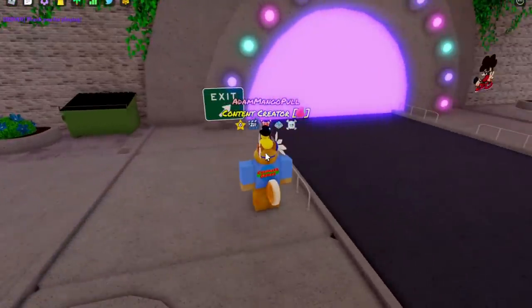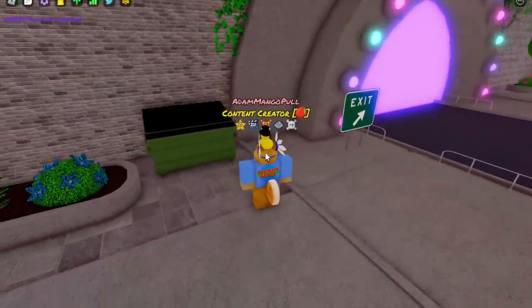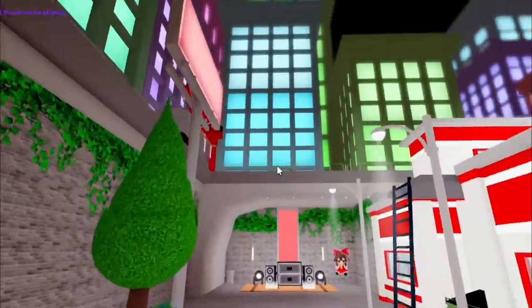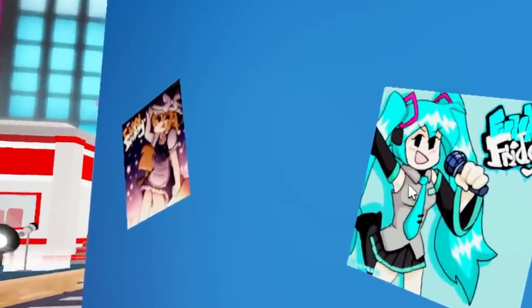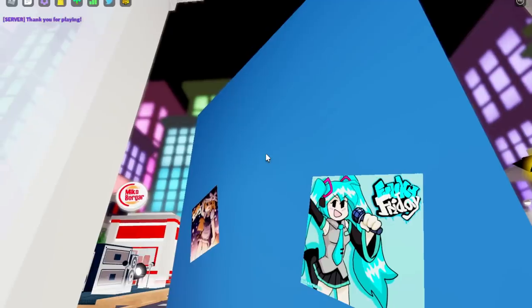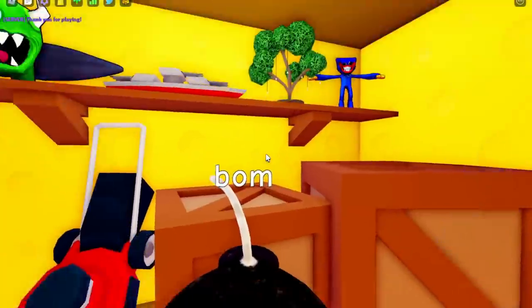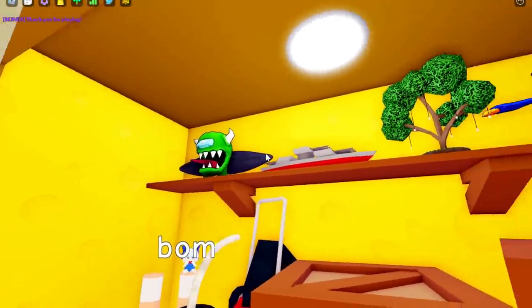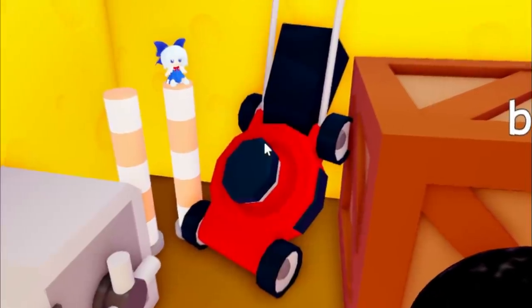Right next to the exit we have a completely new trash bin model which by the way is actually modeled after Java's real life house, and all of the tree models were completely revamped. The Miku poster and whoever this is is still here but all of the note sprites that were previously here are gone. Balm is also rocking his fresh original outfit. We have a bunch of animation previews up here and right here is a model of a lawnmower from Java and Lego's old game, Lawnmower Simulator.